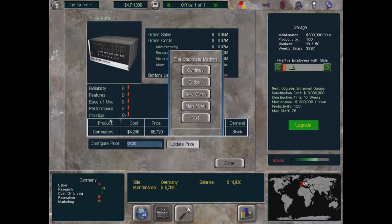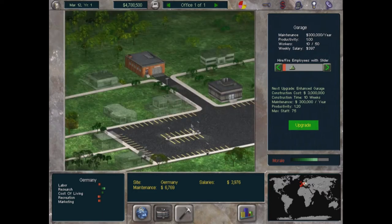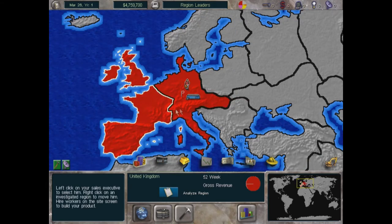The only pause button is Escape. In just a couple of seconds it's already February 19th, year one — the game moves pretty quickly. This panel breaks down the four product attributes plus prestige: our company's prestige rated against competitors. If rivals research stuff and increase their reliability, our reliability score goes down relatively. The computers section shows cost, price, supply, demand, and inventory, which we can configure on the fly.